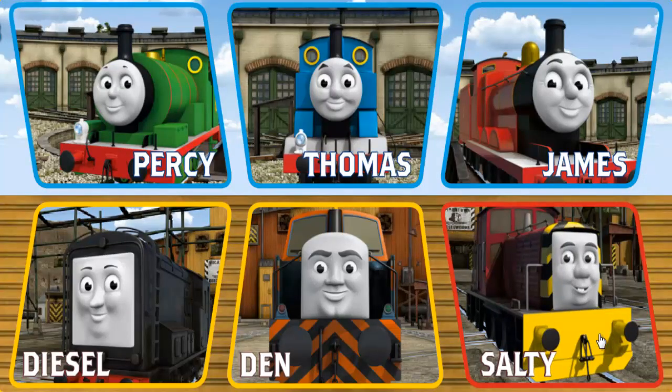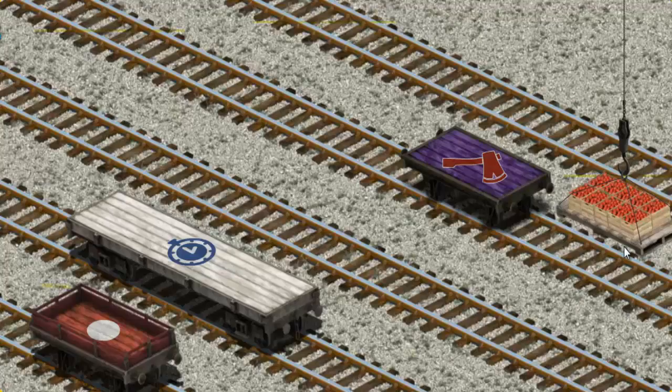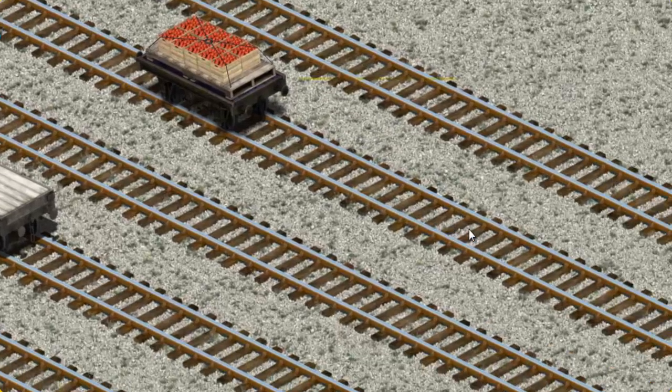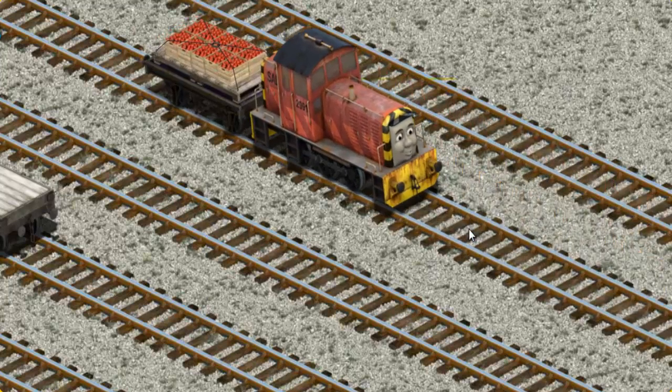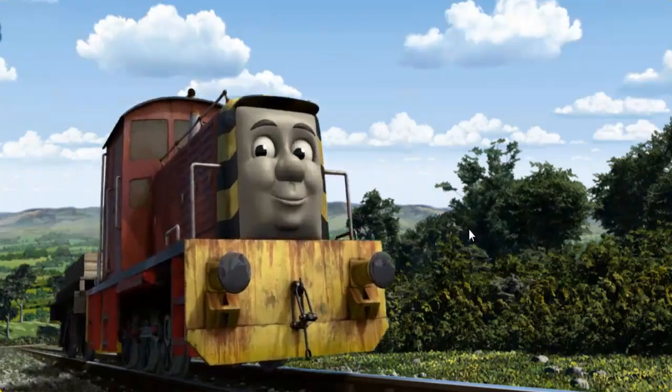It's a busy day at Brendam Docks. Thomas and his friends have many deliveries to make. Choose who will make the next delivery. Salty must deliver the crates of apples to Farmer McCall's farm. Show Cranky where the crates of apples are. That's it! Let's lift and load. Now the cargo must be loaded. Help Cranky find it. There you go. Salty set out for Farmer McCall's farm.